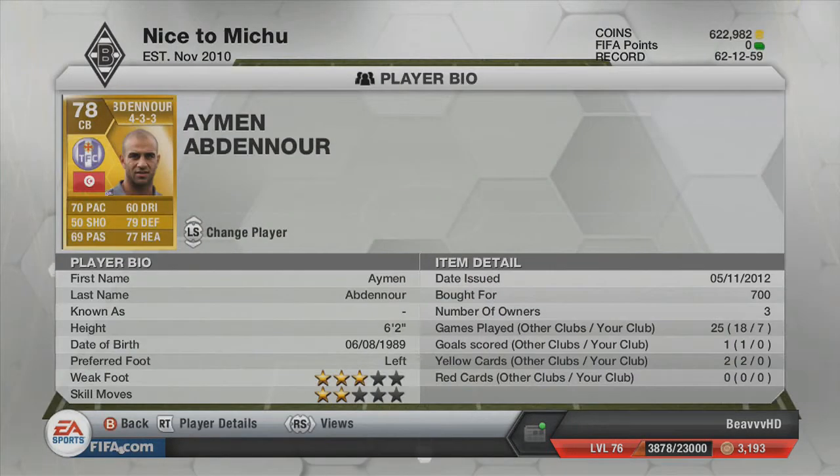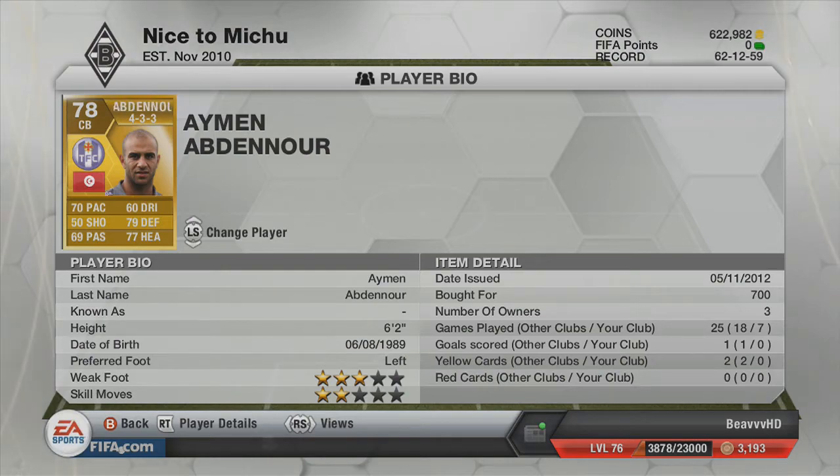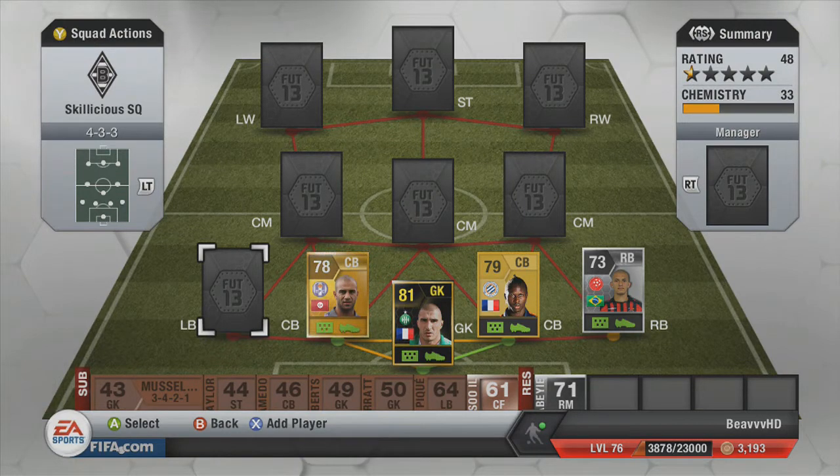The other centre back is a bit slower — only 70 pace — but he's taller at six foot two, better in the air, and a really consistent player with all-round good stats. Even his dribbling and passing are quite decent for a centre back. So if you want to make this team, you're not going to have any problems in defence. It's quite a cheap defence but at the same time very effective.